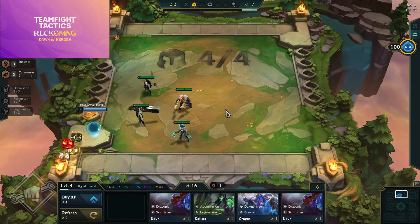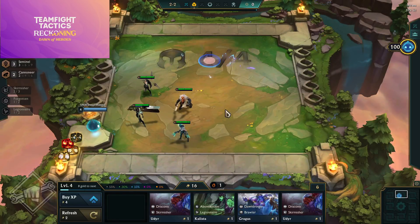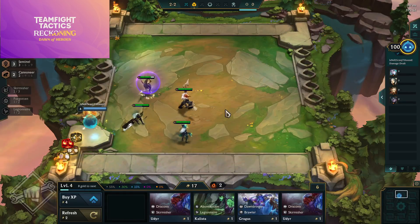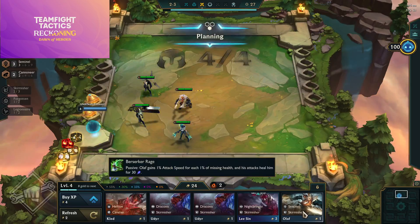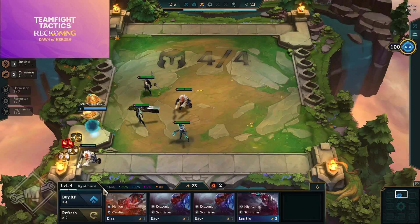Every shadow item has been removed. Shadow items had a theme where you got a big buff but had to deal with a drawback. Radiant items are completely different — they are just very, very good with no drawback. I personally like this change a lot; shadow items were not beginner-friendly at all and essentially doubled the learning curve for new players.